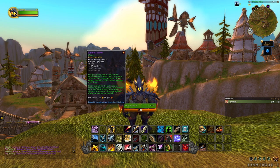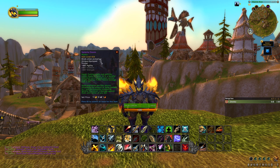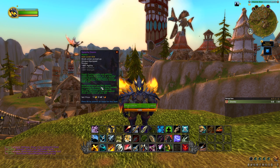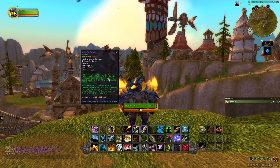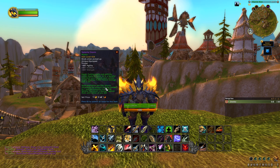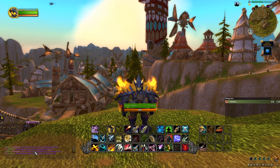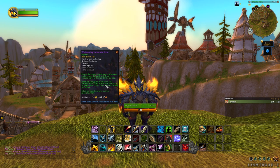The other three items are trinkets. First is the Spiteful Storm, which has Agility and an equip effect: casting spells and abilities build stacks of Spite, and at five stacks a Spiteful Storm bolt arcs towards the current enemy for around 15k damage over three seconds — then it resets and you can keep doing it over and over. This drops off the final boss as well, I believe, and I think it's going to be a very strong trinket.